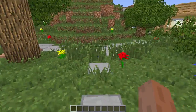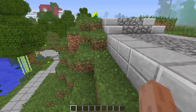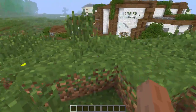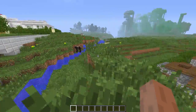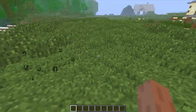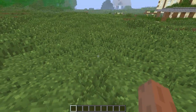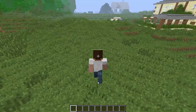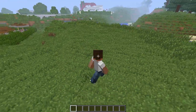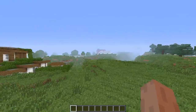Every single grass block now has this kind of miniature grass on it, similar to long grass. It's on every single grass block, so if you go on a field it actually looks really cool. One cool feature is that if I go into third person with F5, you can see the grass actually moves when I walk through it — it has a little animation, so you can see a trail of where you've been walking.